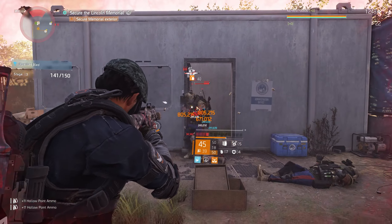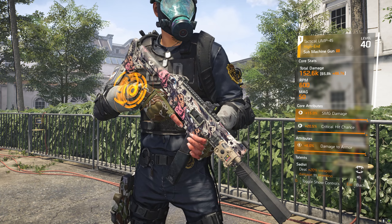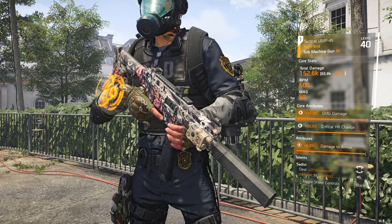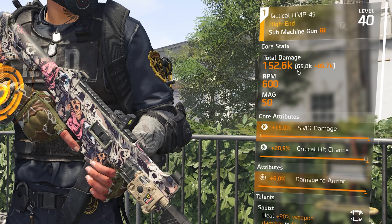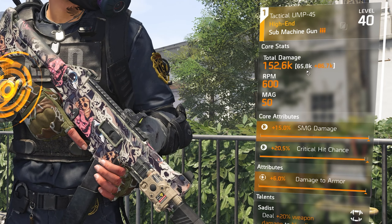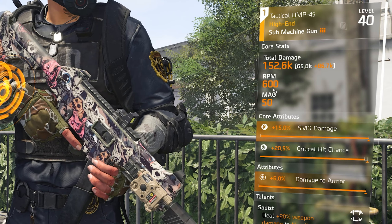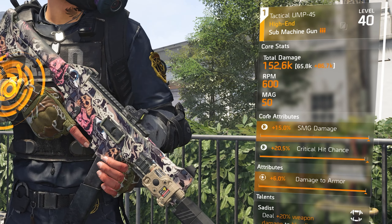The gun that's going to allow me to hit those 1 million crits is the Tactical UMP-45. This is a hard-hitting SMG — it has a low RPM but to compensate it has high base damage. The base damage of this SMG is 65.8k per bullet, making it the second SMG for highest damage per bullet. After putting it on the build, this weapon hits for 152.6k per bullet, with an RPM of 600 and a mag size of 50 after the plus-20 rounds magazine mod.